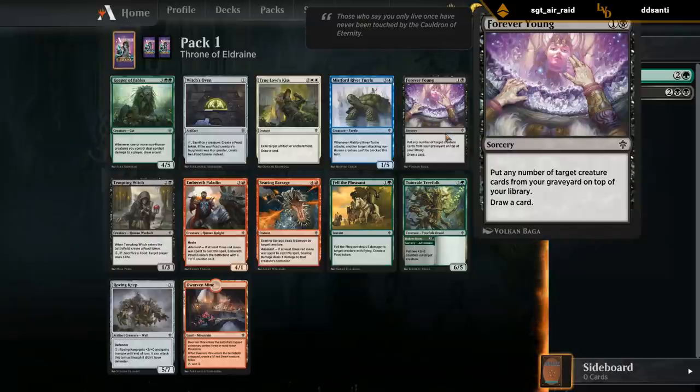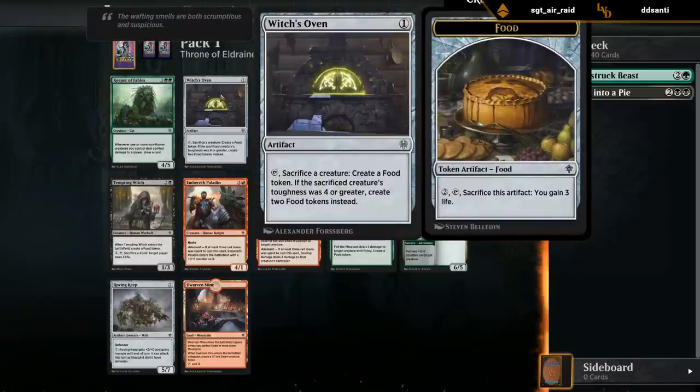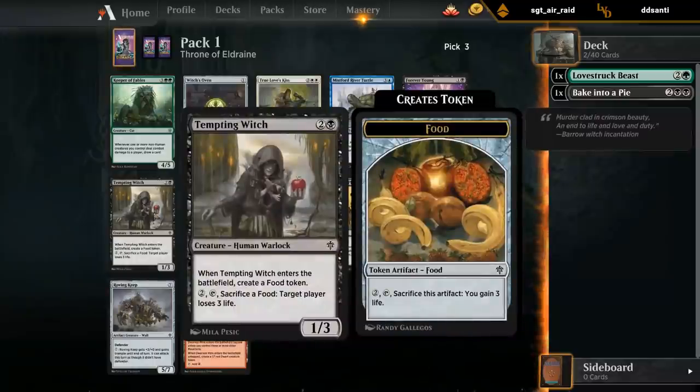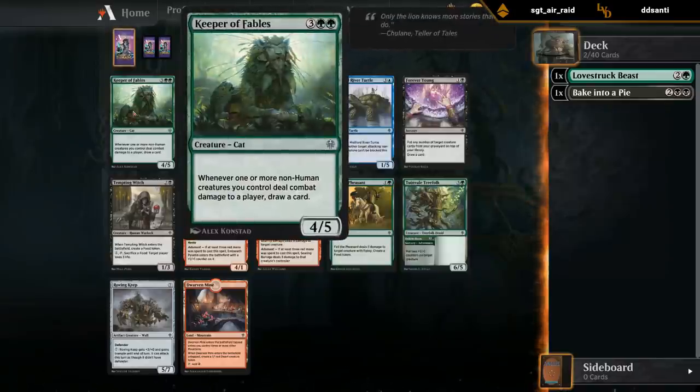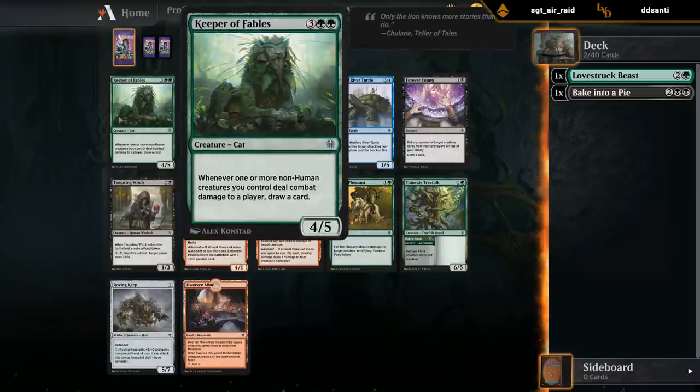I'm also a fan of Forever Young in grindy black decks as a way to get back creatures in the late game. The Witch's Oven could allow for some synergies, but I'm probably not taking it over the Keeper. The Tempting Witch could also be a win condition for a food deck. Searing Barrage is also a very good card in general, but I don't see a reason to take it over Keeper of Fables if we're trying to play green. Definitely a lot of options, but I like the Keeper here.